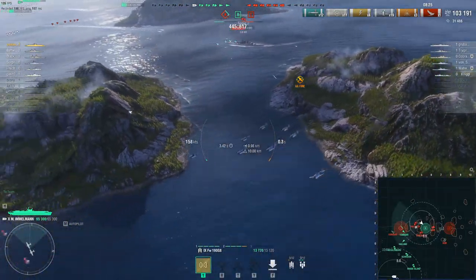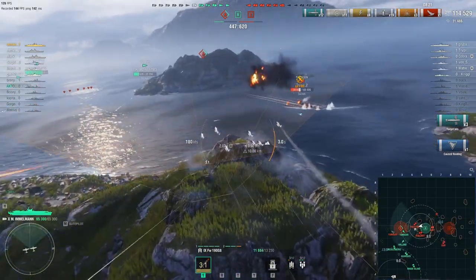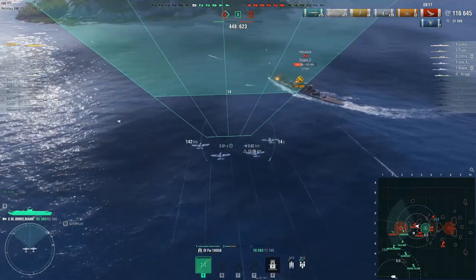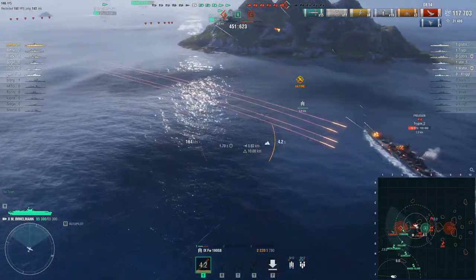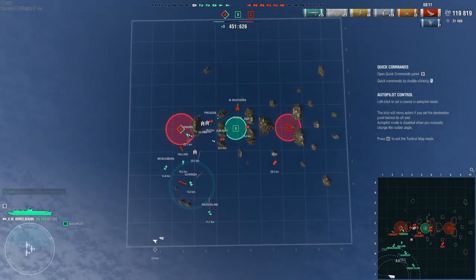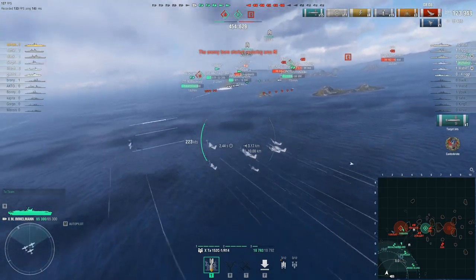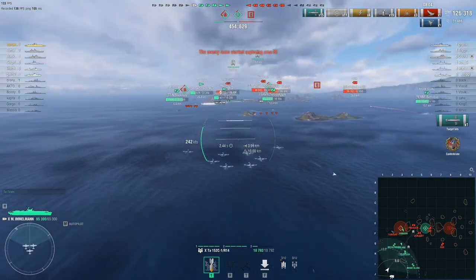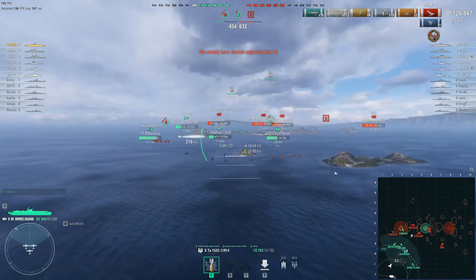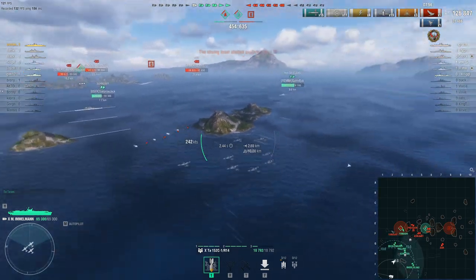That did about 10,000 damage, but at least we got some results. Preusson instantly turned out because he realized the threat was too much — he can't tank all the firepower coming at him, including my damage. The game is not over yet, and with skip bombs and torpedo bombers you still have pretty good versatility — very good fire-starting capability with the skip bombs, and decent torpedo bombers.